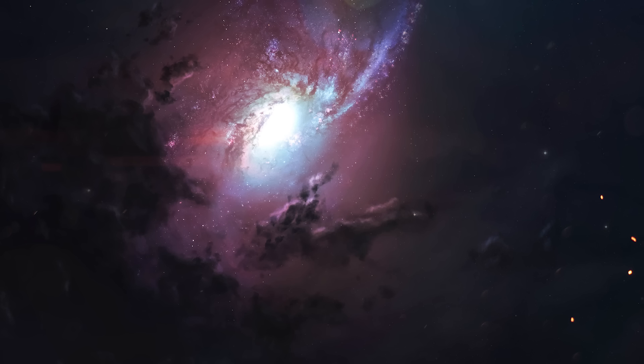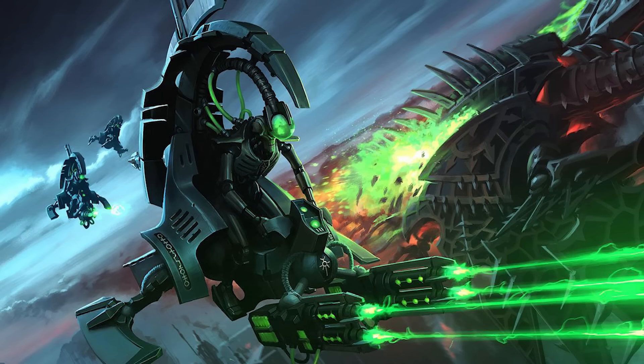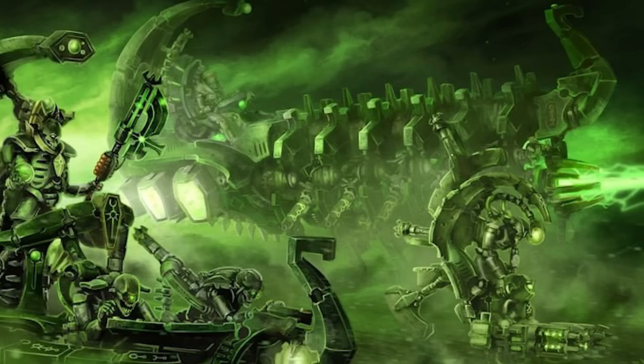Moving on to discussing the various vehicles and constructs the Necrons possess, their standard attack crafts are called tomb blades. These were originally designed as void fighters, but since the Necrons' robotic bodies aren't affected by the vacuum of space, the canopies were stripped away for a more open design. Tomb blades are capable of operating both in space and in atmosphere, where they hover across the battlefield, zipping around in corkscrew motions to avoid enemy fire. No normal pilot could ever hope to handle the motions of a tomb blade, but the movements are actually controlled by a series of hyper fractal equations. The result is an extremely unpredictable, fast, and dangerous vehicle, especially in large numbers, each armed with twin-linked tesla carbines or gauss blasters.